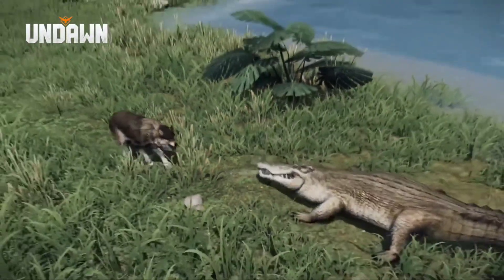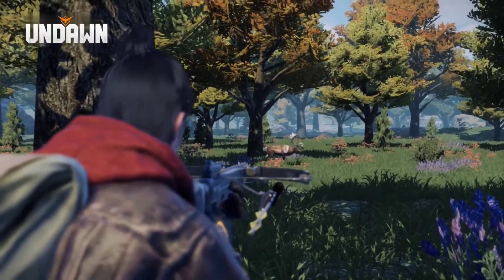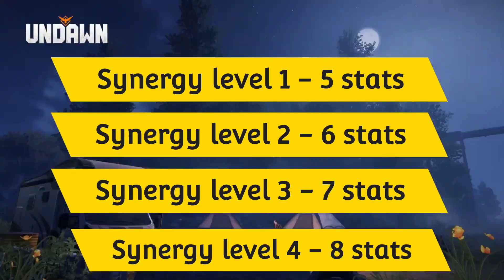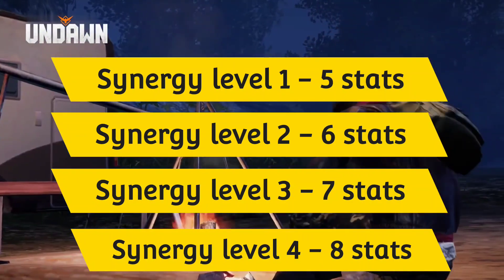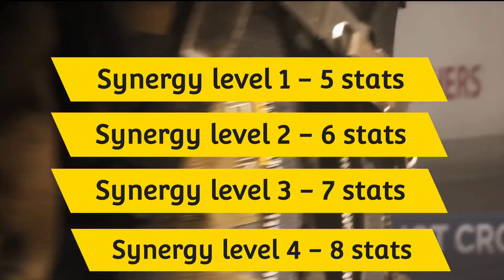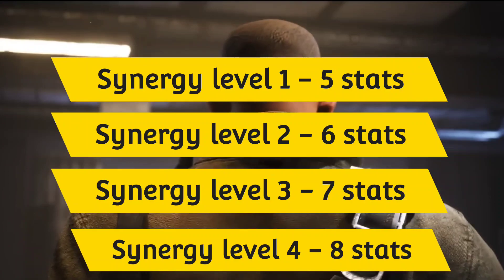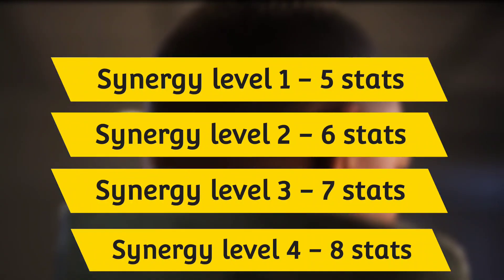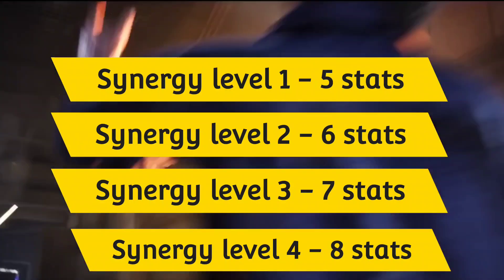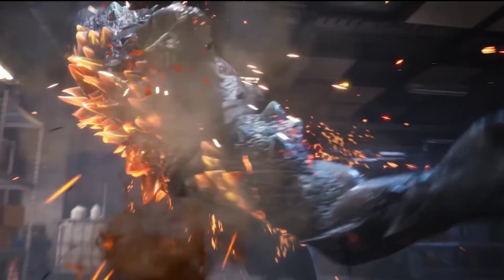If you click the info button, you can see the full synergy breakdown: synergy level one requires all four genes to have at least five stats, granting a bonus level one stat. Level two requires at least six stats each, level three requires seven stats, and level four requires all four genes to have at least eight stats each, granting a bonus level four stat.